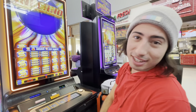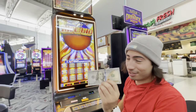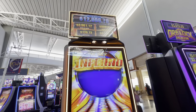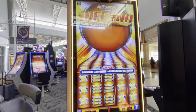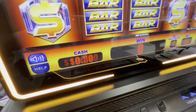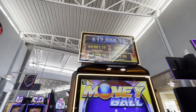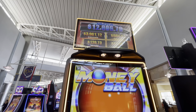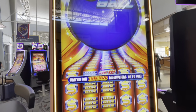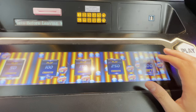We've got a hundred dollar bill here at the Las Vegas international airport and I'm about to play a slot — Moneyball Inferno. The ultra jackpot is 12K, grand is almost 4K, major is almost a thousand. Nice. All right, let's max bet it to oblivion.